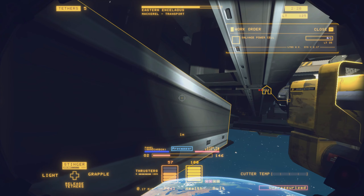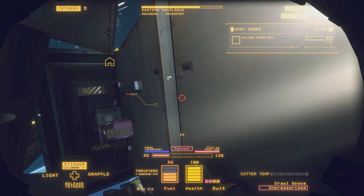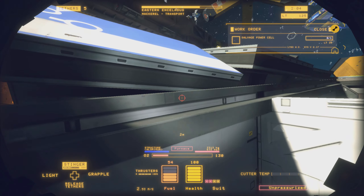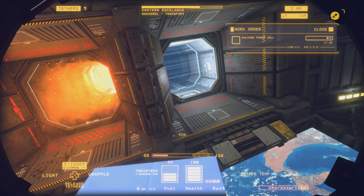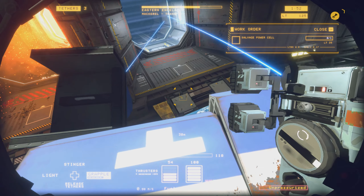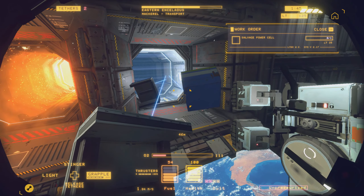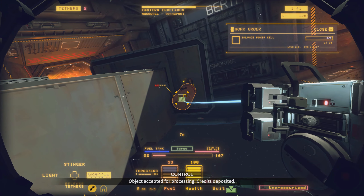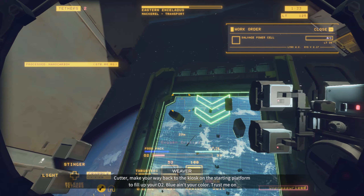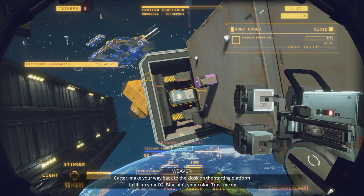Looks like two, three. Is there anything inside here we're worried about? We got two minutes. Hey, the keys — ooh, piece of candy. All right, we want to use our tethers — we only got two minutes. This game is going to take a bit of time to move, so let's get them moving. Go baby, go! All right, I think we can get this fuel tank off in time. Go. Make your way back to the kiosk on the starting platform to fill up your O2 tube — trust me on this. We've wrecked it — I twisted it!